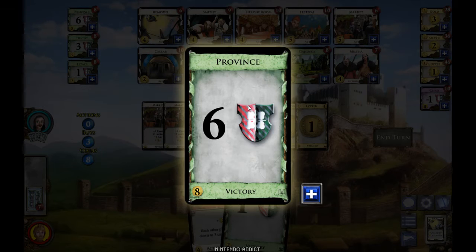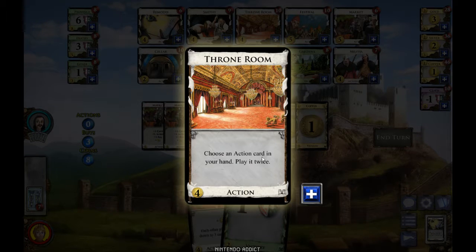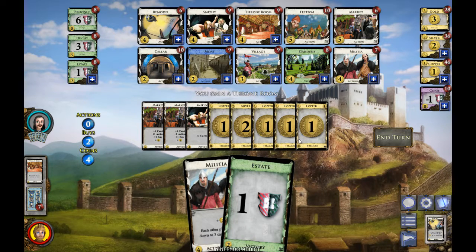I don't want to buy the point cards yet even though they are the point of the game. Victory cards don't actually do anything — when I draw Estates they just take up space in my hand and don't contribute until the end of the game. There's a trade-off between improving your deck and then at a certain point starting to acquire green cards. I'm going to buy a card that lets me play an action card twice, and the Remodel which lets me upgrade cards — trash a card, gain a card costing up to two more.